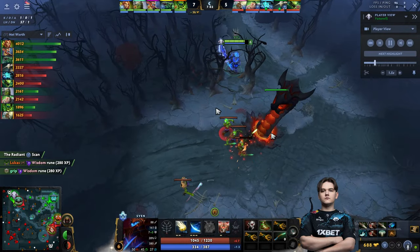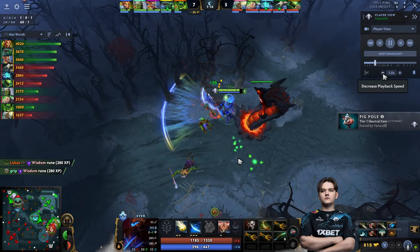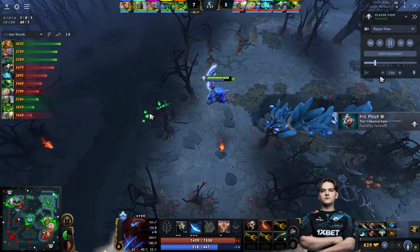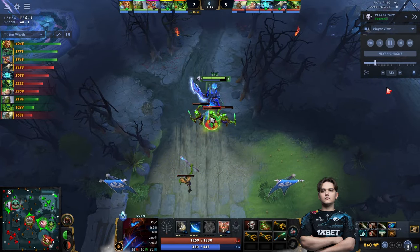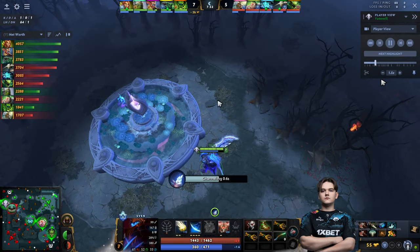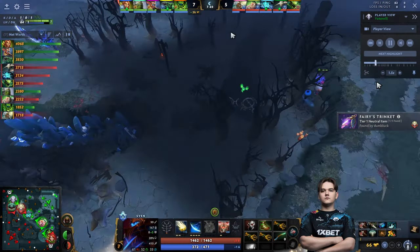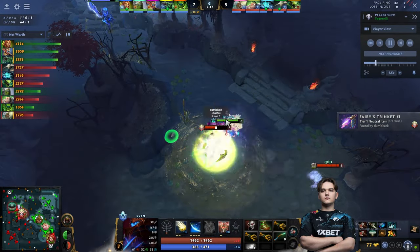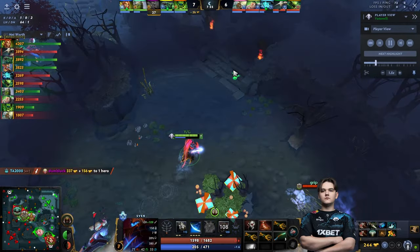After clearing the neutral camp he comes back to the lane to defend, as Tidehunter is pulling the wave to farm at the neutral camp to increase his own efficiency. Then he goes ahead to clear the new creep wave coming because he doesn't want to lane against Tidehunter — this way Tide won't get any creeps to pressure the tower. Yatharo also collects the Lotus since it's still available at 7:30 as nobody has taken it.